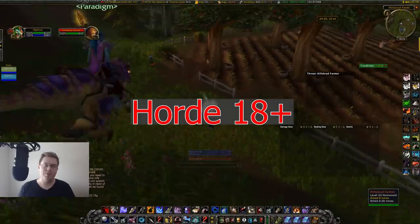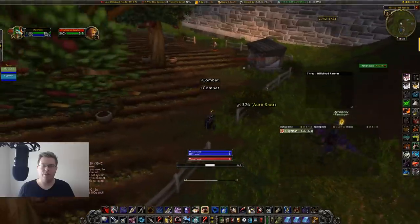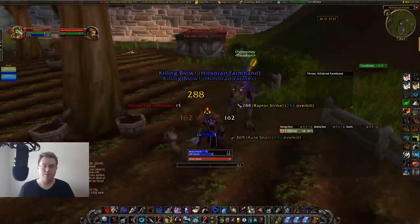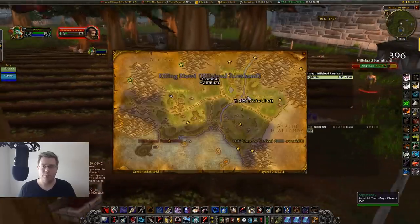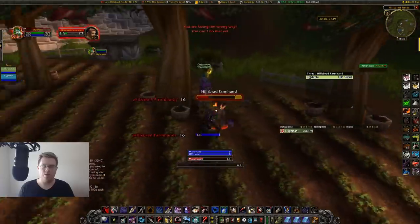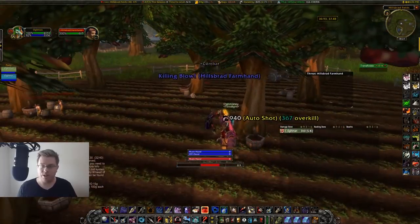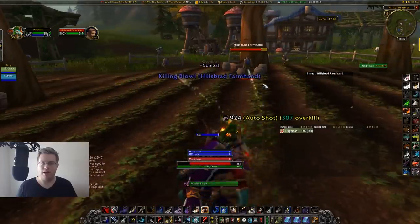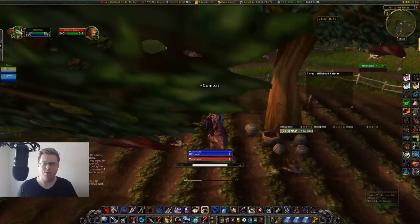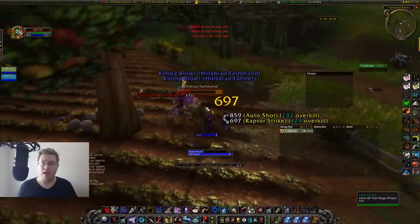Now we're at a location most people know, especially if you have a mage — the Hillsbrad farms. Over in this area there are several farms and most of those farms have mobs that hyperspawn or spawn very quickly. There's a farm here, a farm here, another farm — you can go to any of them and just kill a ton of mobs. This is one of the very first blizzarding spots for Horde mages. You can see there's tons of mobs, even multiple mob groups on the perimeter — an amazing spot for mob tagging up to about level 30.